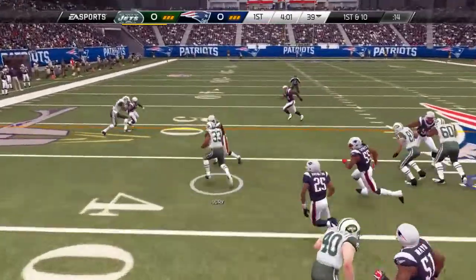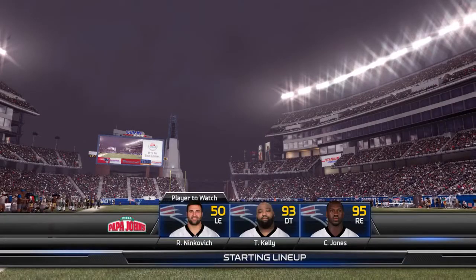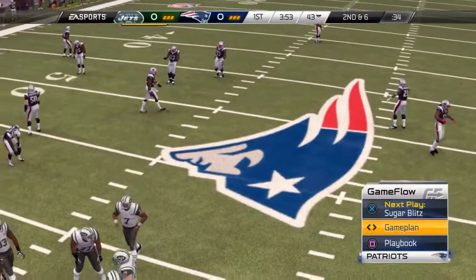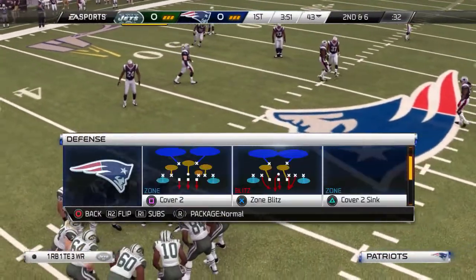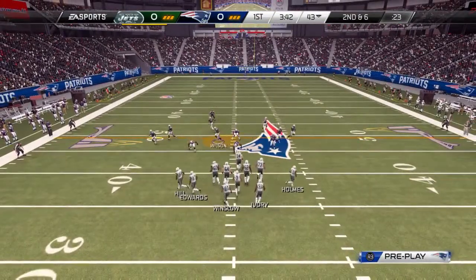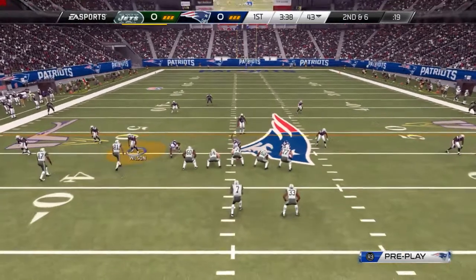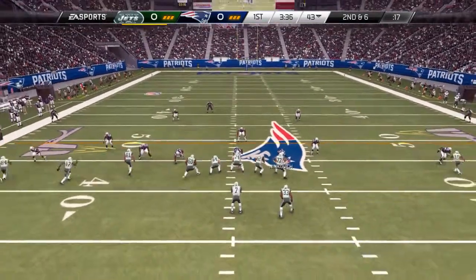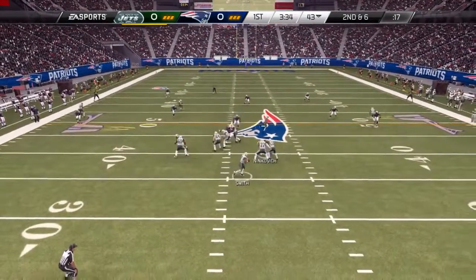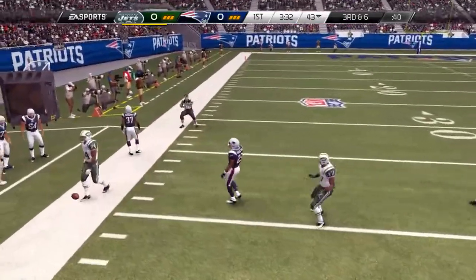I was going to secure the handoff. The defensive line will be the focus here in this game — if they're disrupting the quarterback, the rest of the defense will have a chance to do their thing. Edwards is lined up now as a slot receiver. Second down and six — the throw to the left. Oh, that was close!